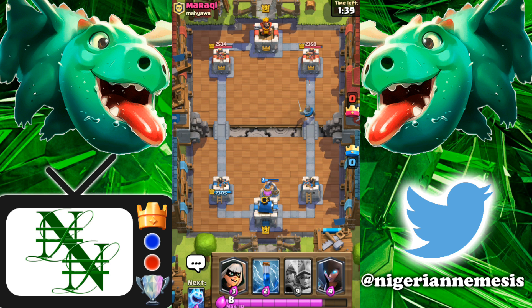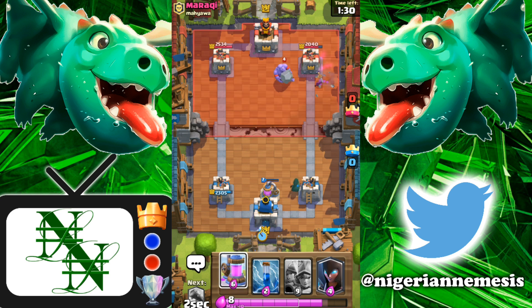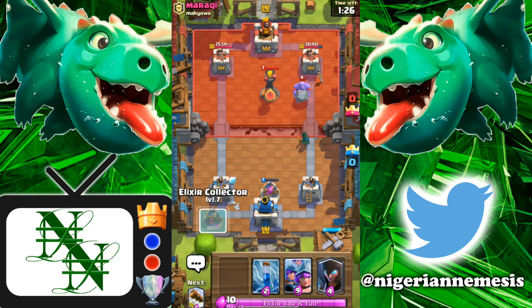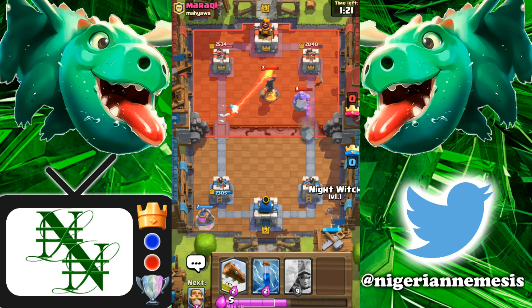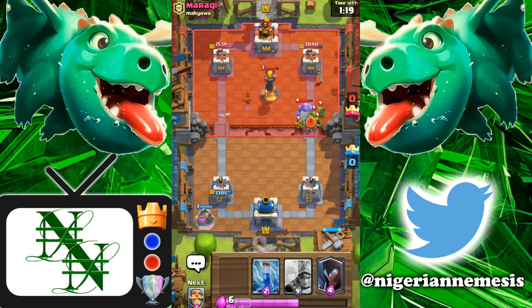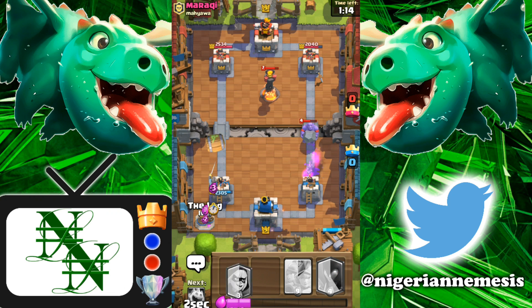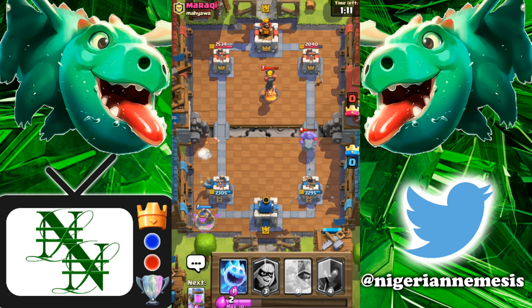A healthy Knight going down the right lane. He's going to play his Bowler — very good Bowler placement, obviously going to keep the Knight off the tower, but the Knight still gets two swings off. We're back to our Elixir Collector. I was going to play Musketeers there, but no need since he's playing that Inferno Tower. We'll play our second Elixir Collector to even it out since he just used 5 Elixir. He's sending in his Gang — let's Zap it. Play our Knight and Log the Barrel since he's throwing it at our Elixir Collector.